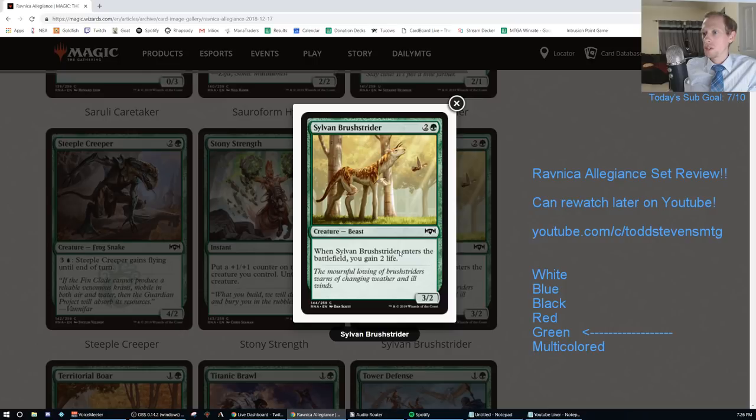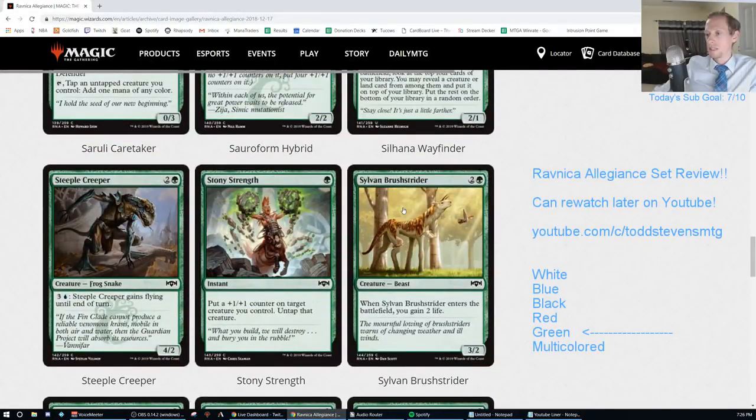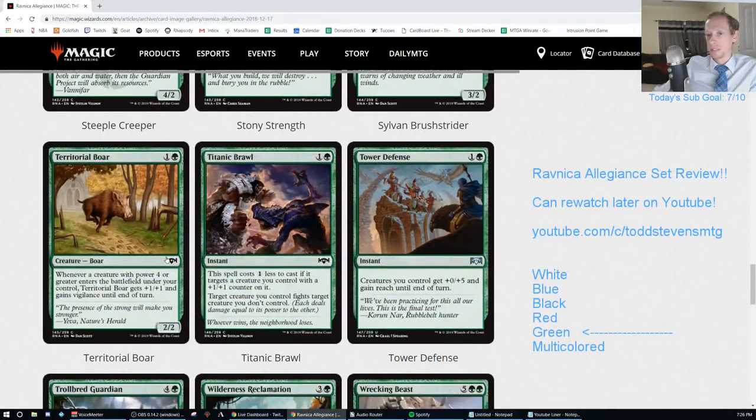Sylvan Brushstrider. Two and a green for a 3/2 with ETB gain 2 life. That's an F - you're not even going to play that against red decks.